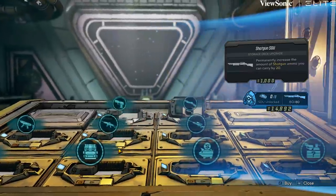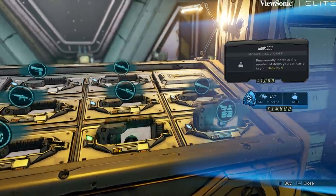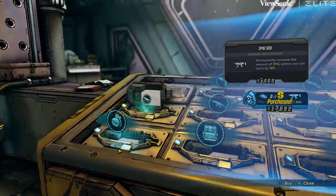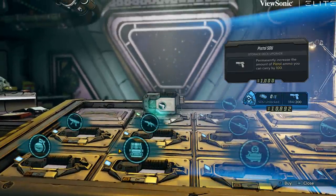If you want to buy all the SDUs to improve your ammo economy as well as inventory space, you're going to need a ton of money. But how are you going to farm for it in the early game? Here are a couple tips and things I suggest to help you maximize your income and get as much money as fast as humanly possible.